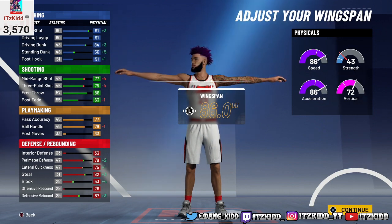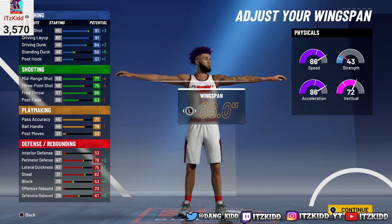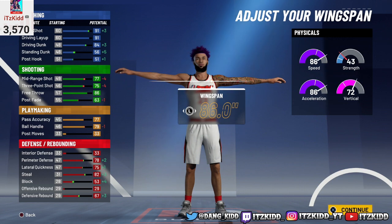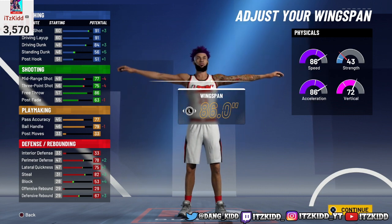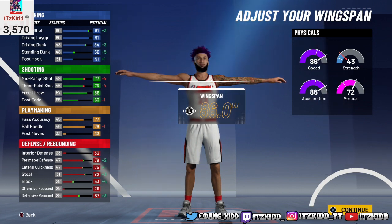With the wingspan maxed, look what that does to your driving dunk — 84 driving dunk off the rip. This build gets pro contact dunks off the rip. Now that does knock your three-point and mid-range down four points, but you still get a 75 three-point and 77 mid-range, and I promise you that's all you need — I green consistently all day on this build. It also boosts your defensive stats. Your ball handle does drop to 79, but since the latest patch you just need an 80 ball handle to get pro dribble moves.